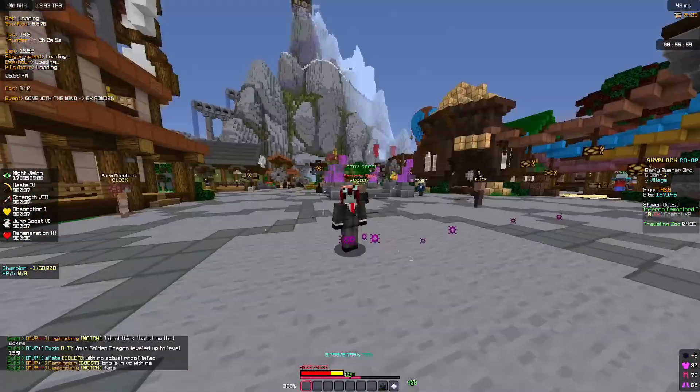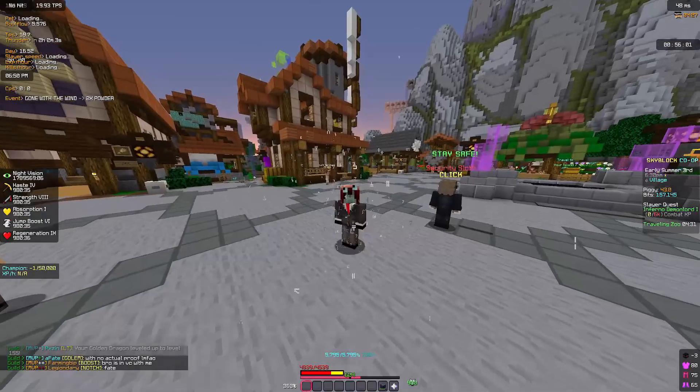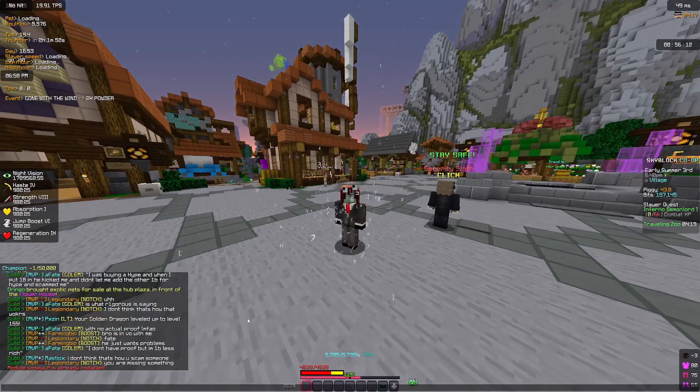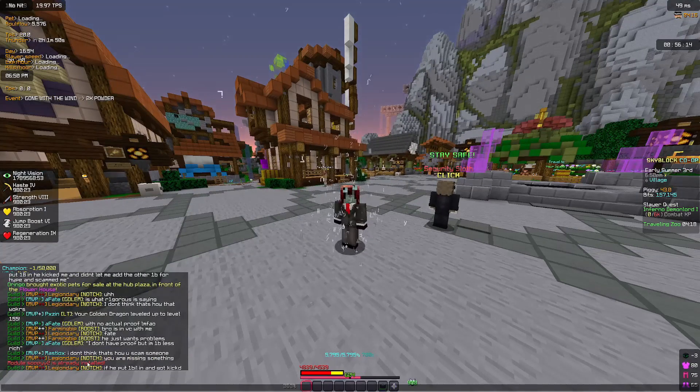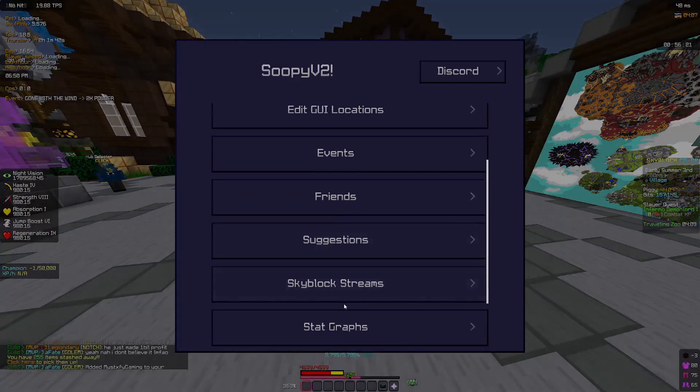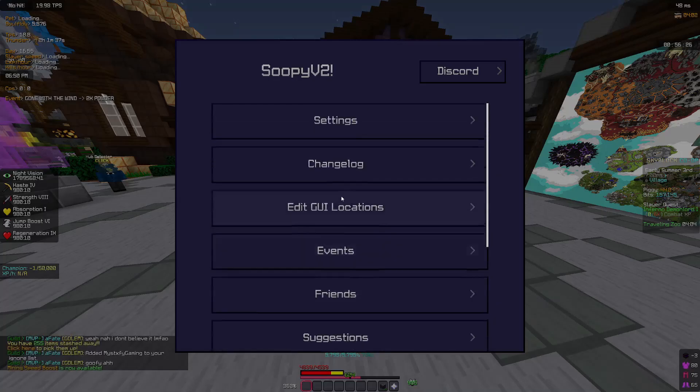The next thing on my list is ChatTriggers. After downloading ChatTriggers, you want to do slash ct import soupy v2. As you can see I already have it installed. To access Soupy you want to do slash soupy and there you go.